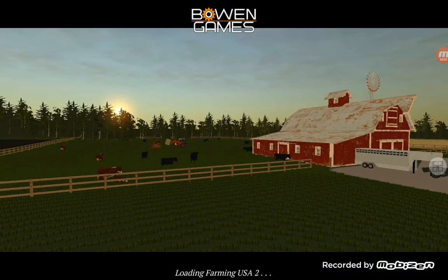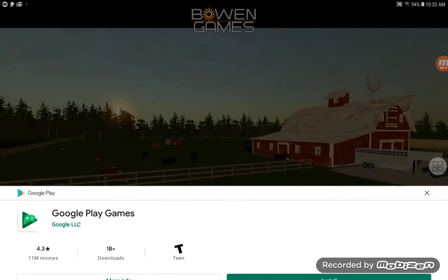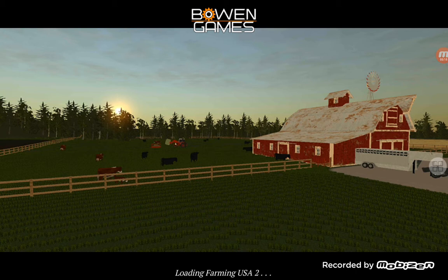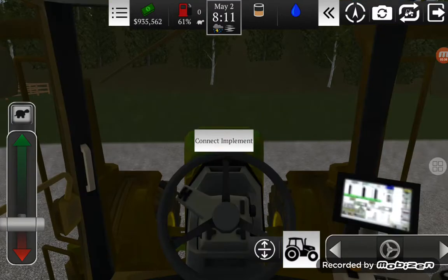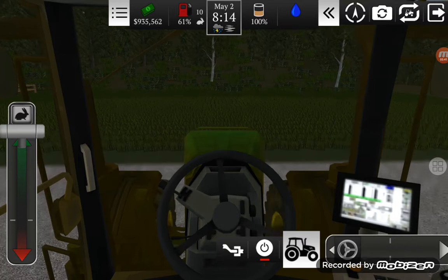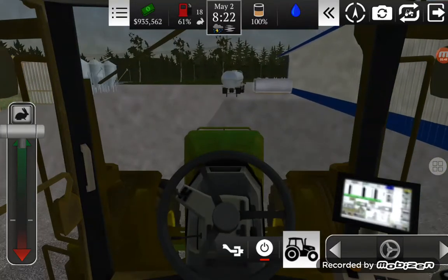Welcome back guys! Today we're gonna be getting ready for wheat harvest. The wheat's not done but we're gonna be getting ready for it right away. When I get on it I'm probably gonna start by feeding. Also in the comments someone asked if there's a way to play Farming Simulator 2020 and get it for free — I found a way, it's called AC Market. I will make a video on it, maybe the next one or the one after.